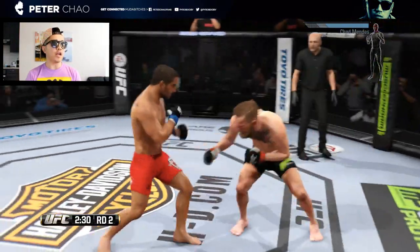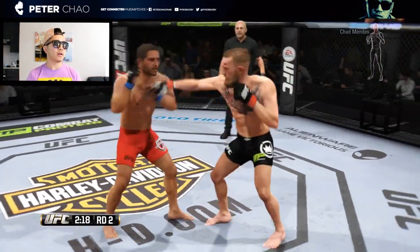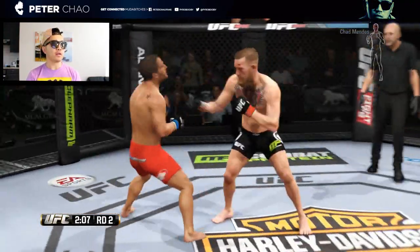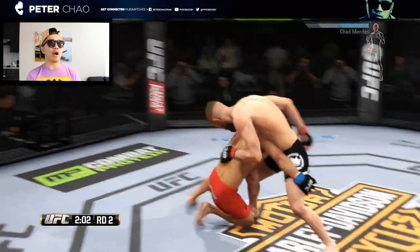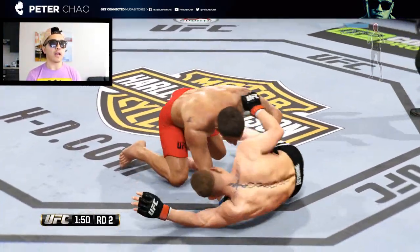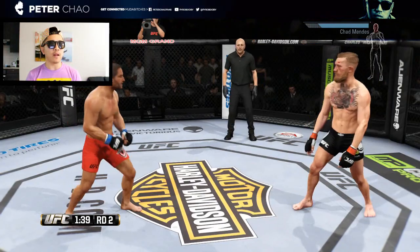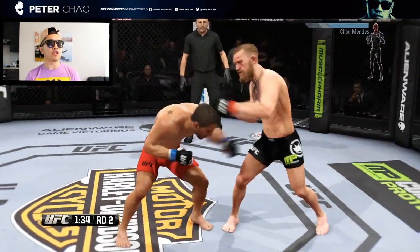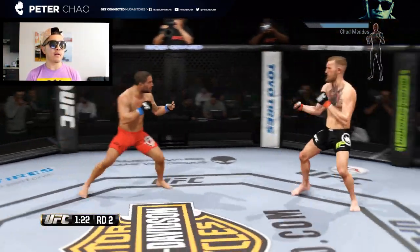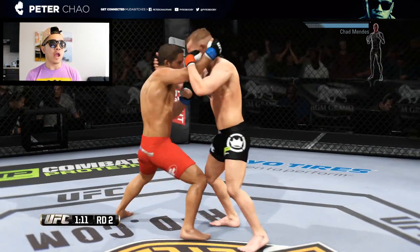McGregor looking to finish off Mendes — can he do it? Nice head kick, a variety of blocking. He's tagging him there — he's tagging him all right. There is no combating those takedowns. McGregor still able to get out of that unique situation that Mendes put him in. Looking to do a little gardening on McGregor's face. Nice round house — I've never seen a ginger hipster able to do such damage.